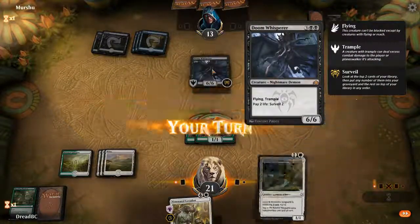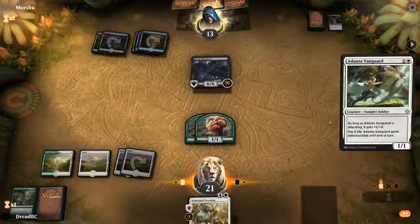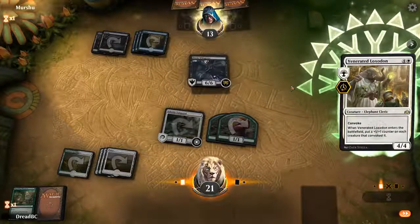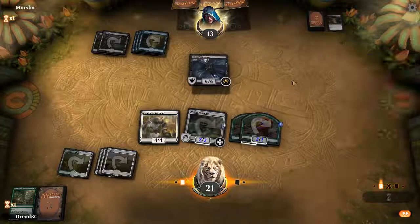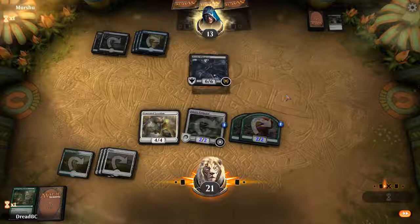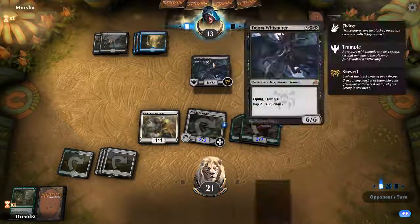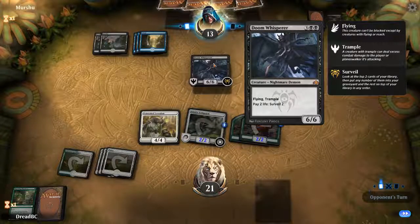Doom Whisperer. Oh, neat — that works out really well. So Adanto Vanguard, and then Convoke, Convoke, Convoke. So now if he attacks, he's staring down lots of damage — 12 coming in at him next turn. He's at 13. If he takes 12 next turn and he doesn't wipe the board, he loses. This guy's really good, he only costs five. God, that's so good. Remember when Demons used to have a really big drawback? Like, if you control this guy during your upkeep, you lose half of your life rounded down, or if you don't discard two cards he deals seven damage to you. Demons used to actually have a drawback. Now people just play him because they can.